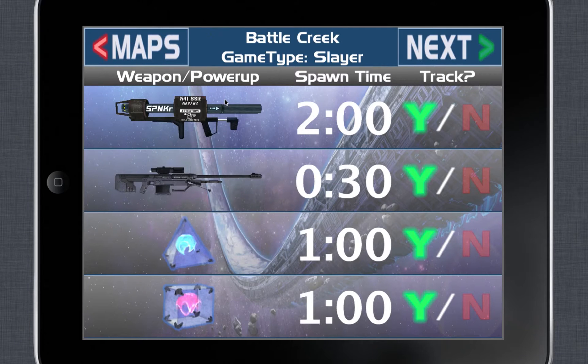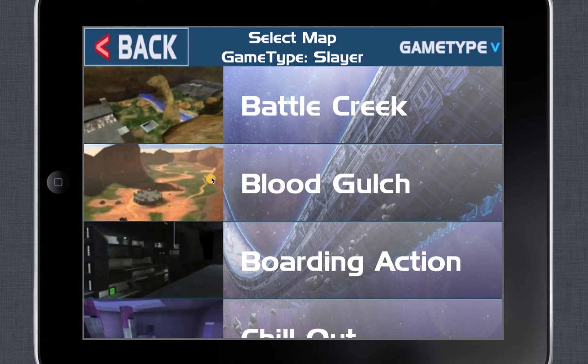In Halo 1, all the weapons spawn at specific times on each map. On Battle Creek, for example, rockets are up every 2 minutes, sniper every 30 seconds, and the two power-ups are up every minute. That's not the same for all maps.